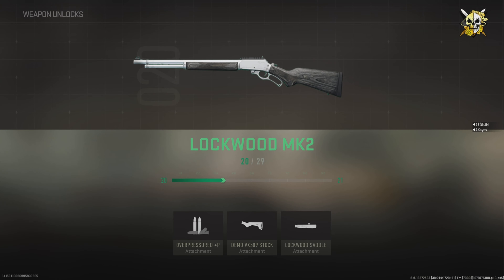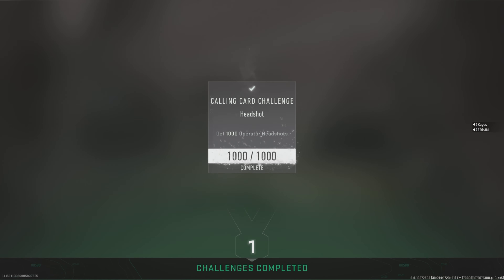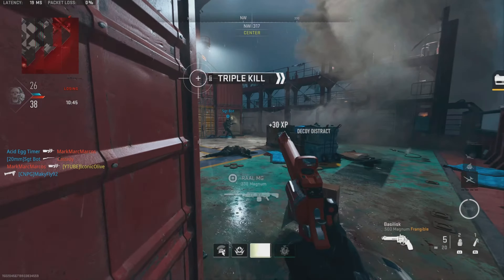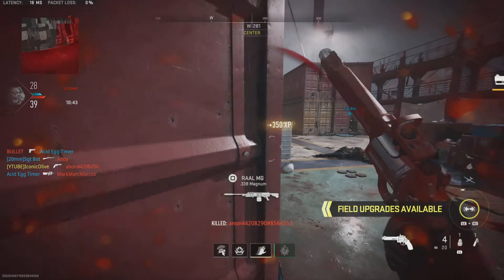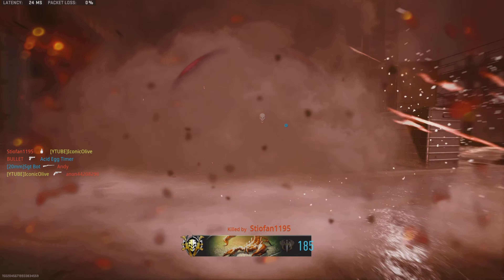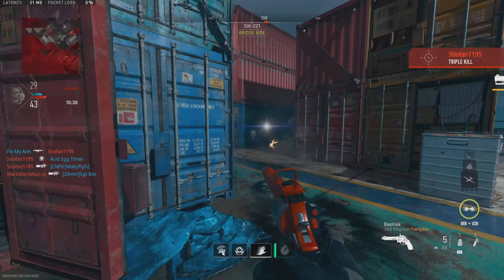So here we are guys on screen. This is how much XP I got from this exploit. This crazy exploit is insane. So what you guys want to do — shipment 24-7 is on at the moment and there is double XP — it is a very insane method and it is giving tons and tons of XP. I got 29,000 XP as you just saw.